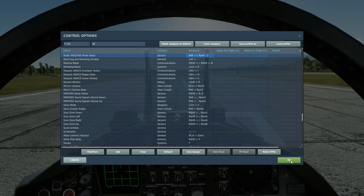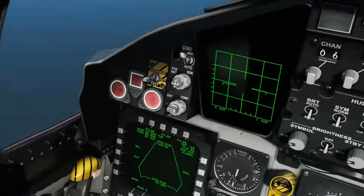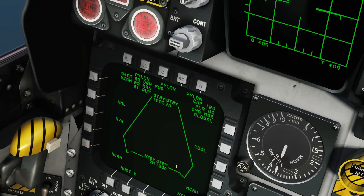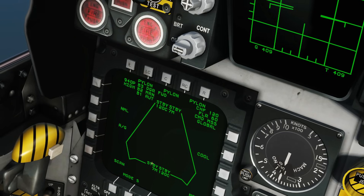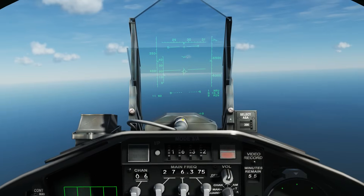We're airborne now, so a quick look around our cockpit. Here is where we can tell our weapon status. We can see an AIM-120C on that pylon, an AIM-120C on the other, an AIM-7M here, an AIM-7M there, and the rest of the pylons are empty.